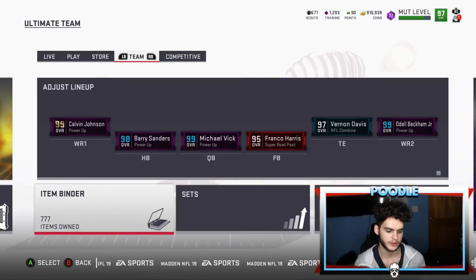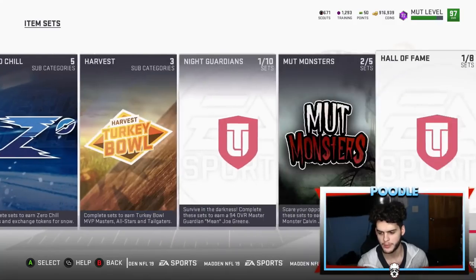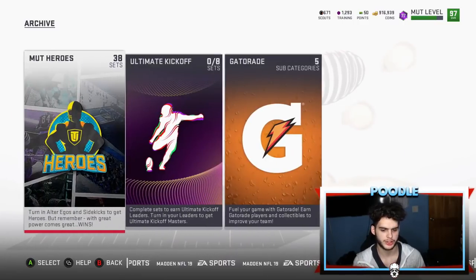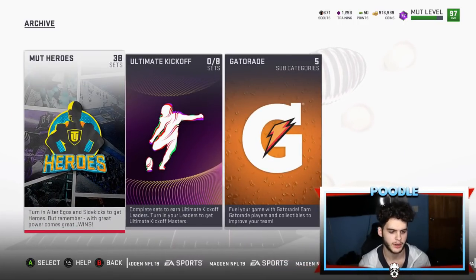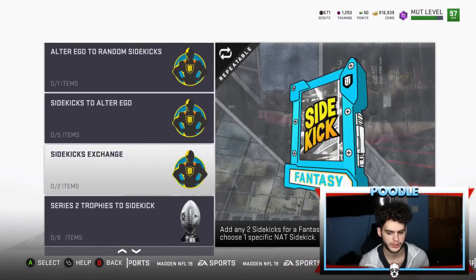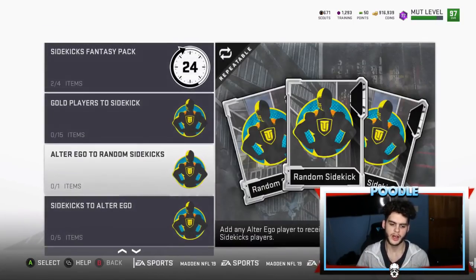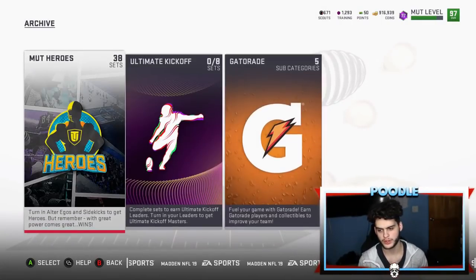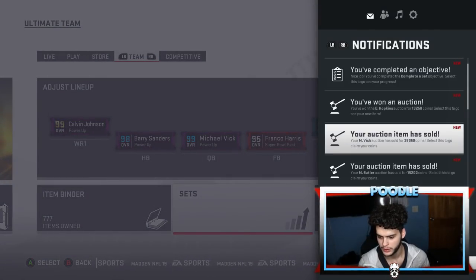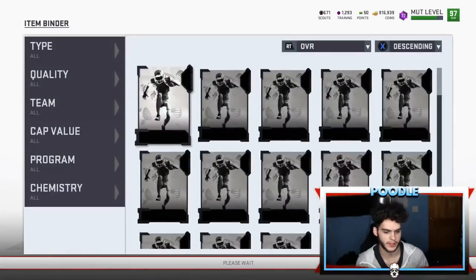So I tried it myself — it's this old set, an archive. Credit to that dude Brett, so if you guys don't know his channel, go check it out. Now, over to Mud Heroes — I was skeptical at first. So it needs one alter ego player and you get three sidekicks. Proof that they still sell: I actually just sold one a little bit ago — Malcolm Butler sold — so those sidekicks are still selling.